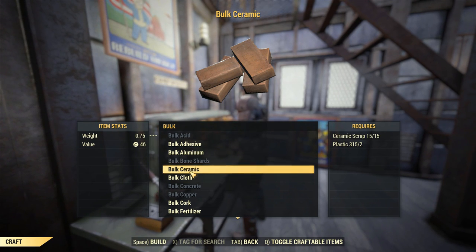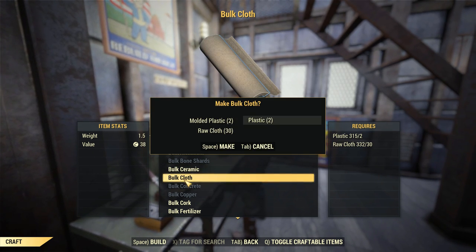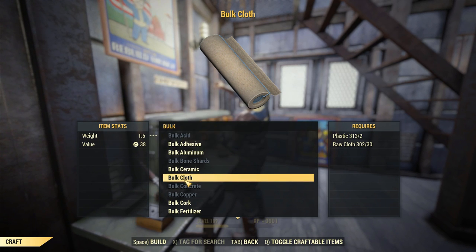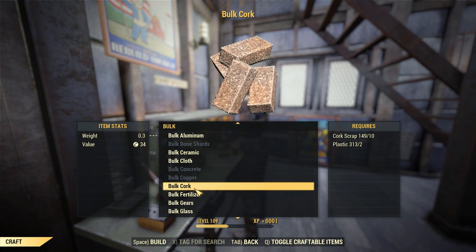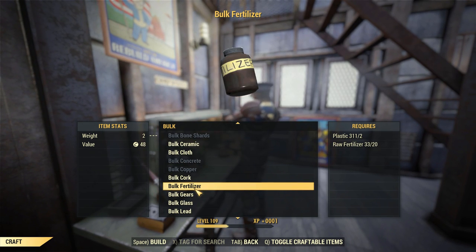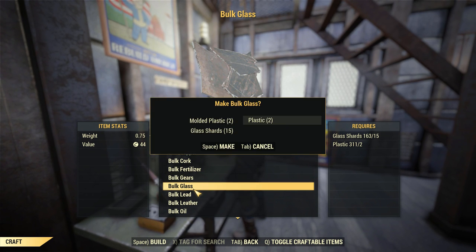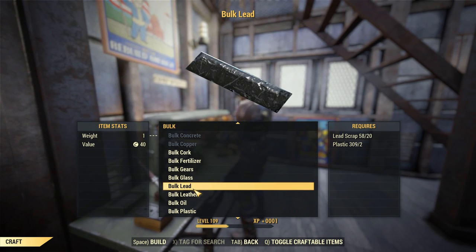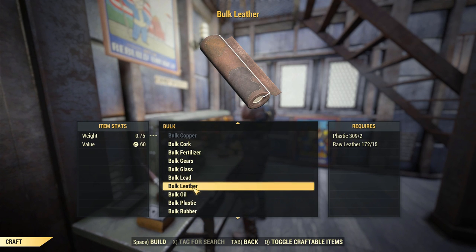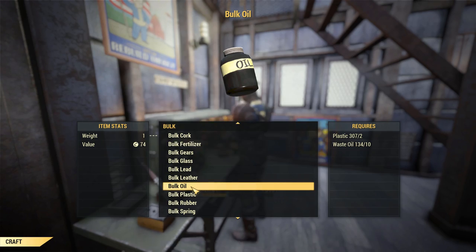Of course you can utilize this strategy for any excess junk you might have — glass, leather, cloth — I'm just bulking one of them here to show you guys how much you can sell them for. Chances are you have a lot of excess junk just lying around that you're not utilizing. You don't have to bulk all of it — keep some in case you have a crafting recipe that uses that resource — but it can be useful to free up stash space and get caps from it.